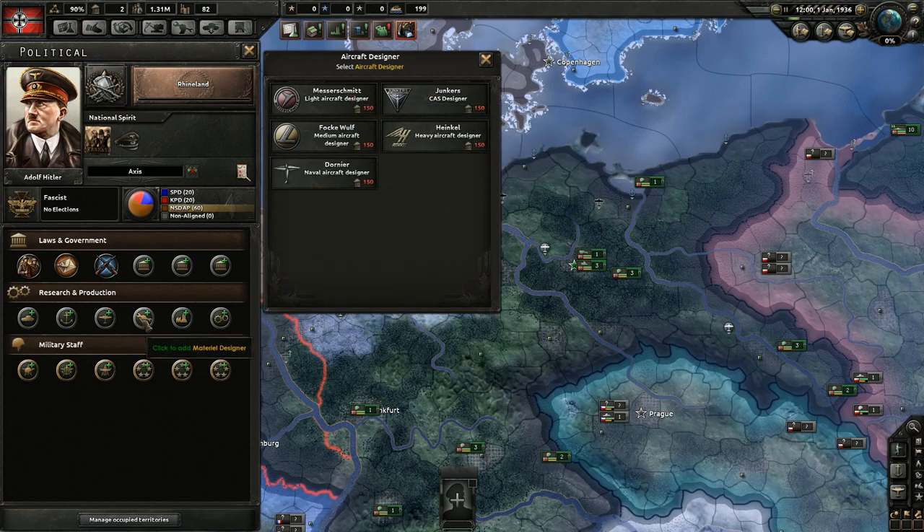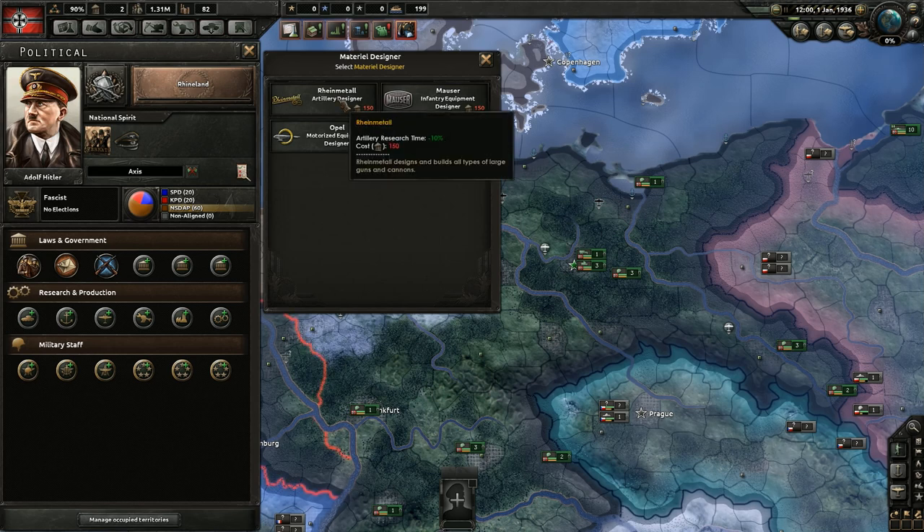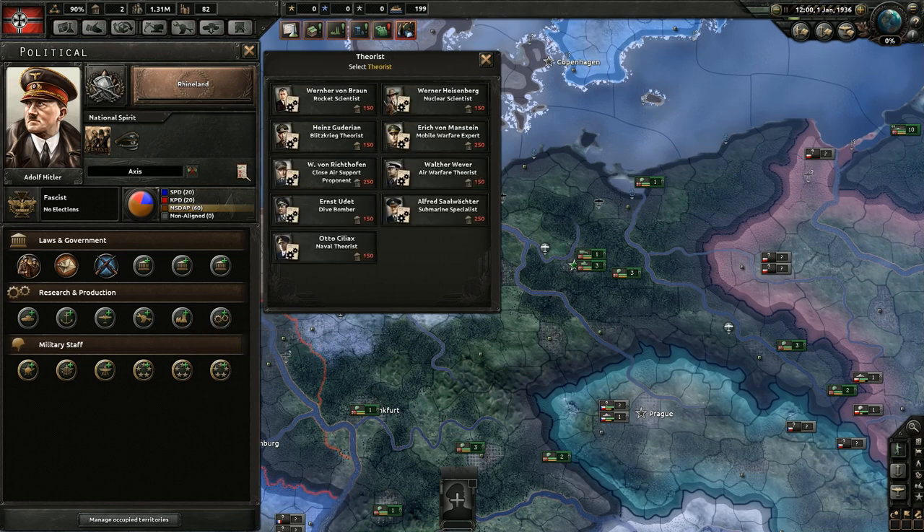The same goes for the ship designer and aircraft designer — you want to get these early because they increase your ability to research tech. The materiel designer requires a choice since it affects different technology groups: artillery, small arms, motorization. Once again these are important because they help you research techs quicker. Same thing with industrial. Then you have your theorists — which ones are available depends on the country you're playing, but some of the most important things they do is increase your ability to research certain doctrines.